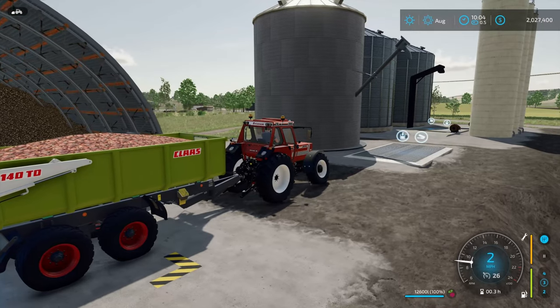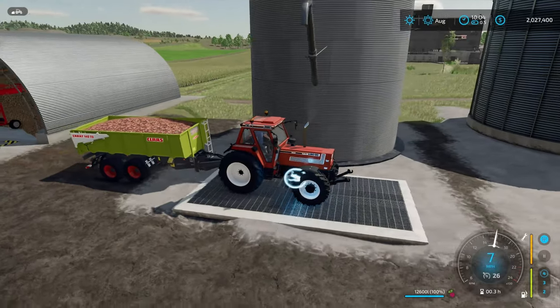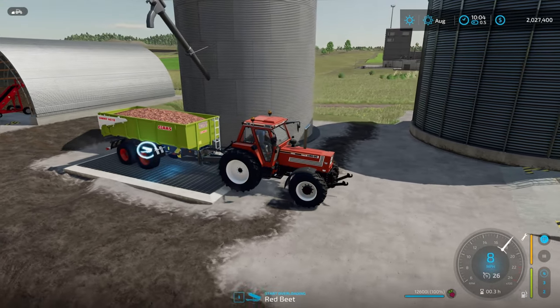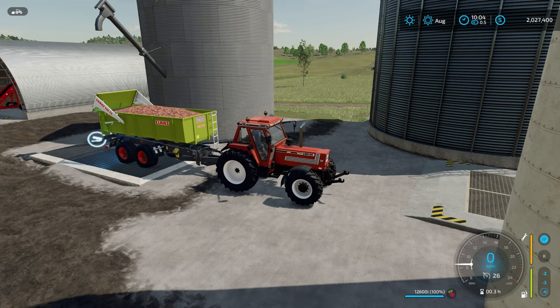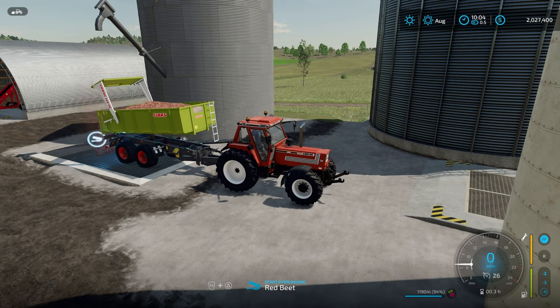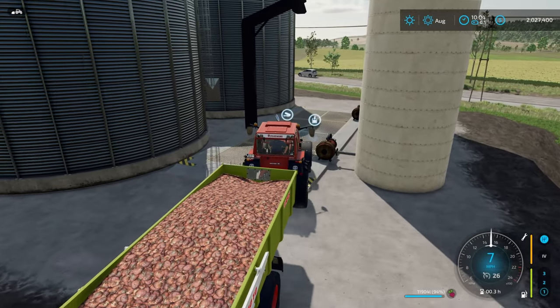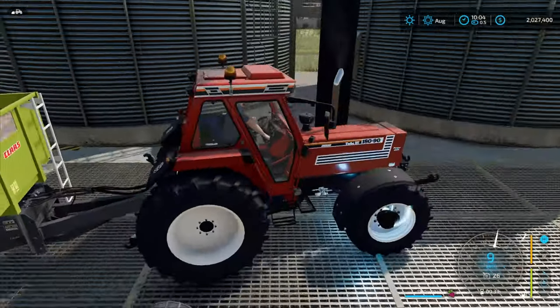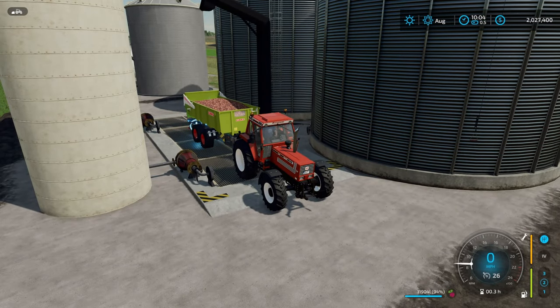Next I've got two other ones up here — one by Omotana and one by Missy B. I'm going to go ahead and drive over top of this one right here by Omotana — and yes, I can absolutely unload it here. Perfect, this is going to be great. Next, the one by Missy B — let's go ahead and drive through here and see if I can actually unload here. And yes, I can unload in this one as well.